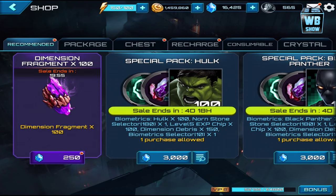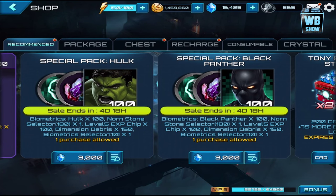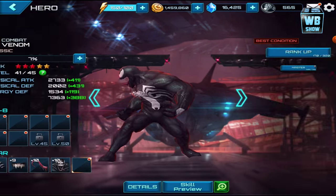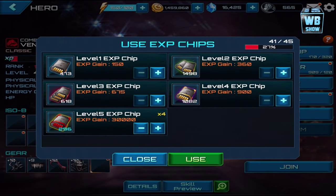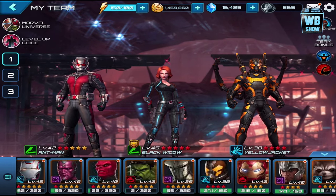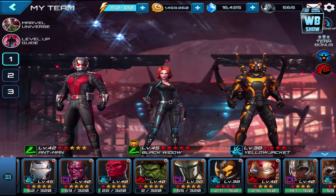That was the Yellow Jacket package — I'm really excited. I'm even considering buying other packages just for those level 5 EXP chips, because getting characters to level 45 can be quite difficult. Let's check out Venom — I like Venom. To get them to level 45 you need about 100 chips. If you have too many characters and you're trying to get every character to level 40 or 45, it's definitely difficult.